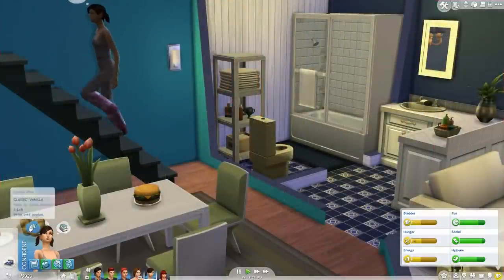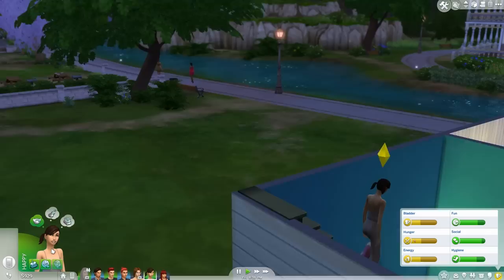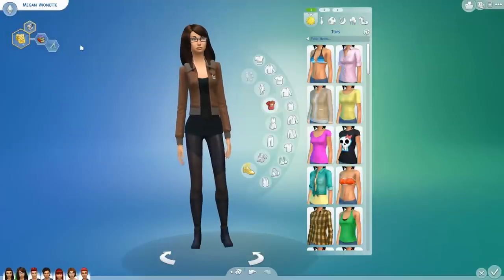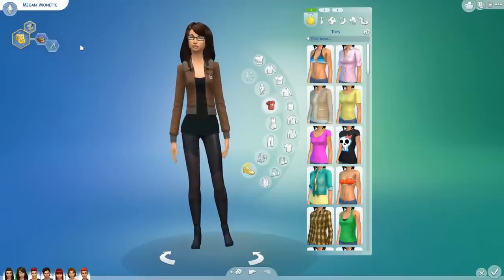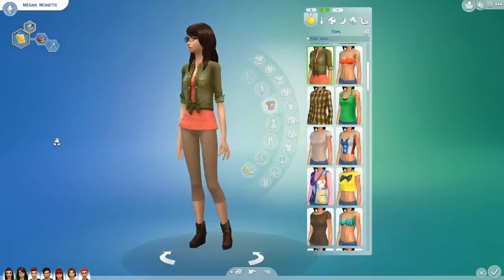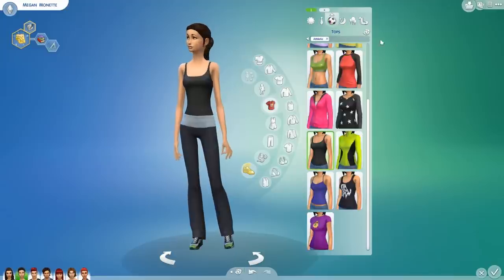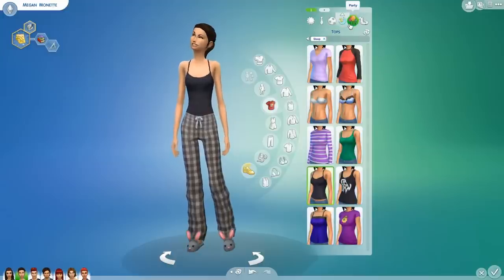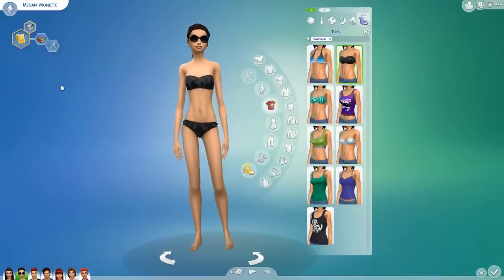Do you guys hear my dog? We are really quickly going to go change her appearance. The theme I went with for Megan is kind of a neutral, relaxed, everyday wear sort of gal - nothing crazy, just something she feels cozy in. She's not really about the fashion life, more about her violin and just reading. Here's everyday outfit one, and outfit two. Formal attire is super snazzy, athletic and sleep wear are relaxed and chill, party attire is a little sparkly get-up, and swimwear is all black. That is Megan Monette's outfit.